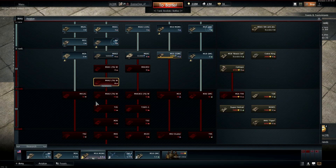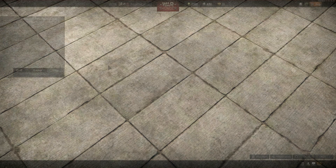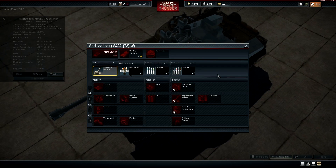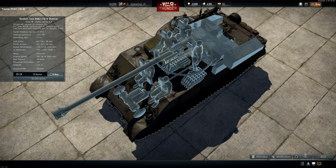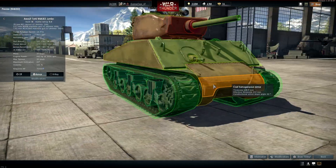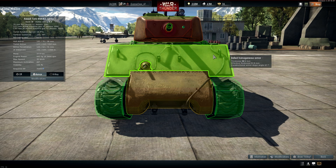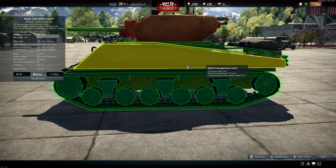Now we're going to take a look at the Jumbo. Its stock round is 127mm, armor-piercing capped ballistic-capped with good shrapnel. It's classified as a heavy but it's based off the Sherman. We actually have less armor on the front plate here, but what it makes up for is that parts you couldn't shoot before you definitely can't now — it goes up to 400 effective down there. The sides actually have thicker armor than the regular Sherman's front.